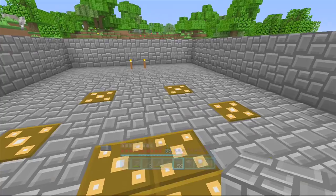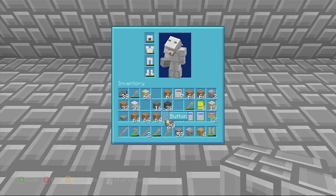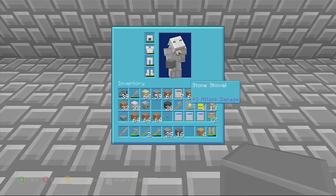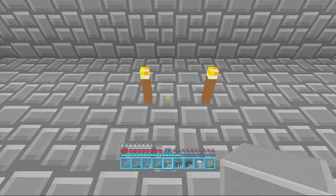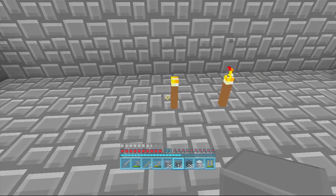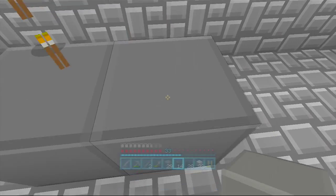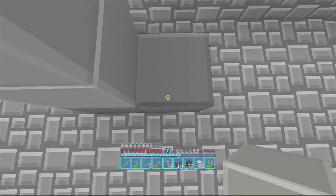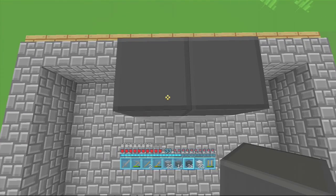With these torches I marked out the middle of the area. Let me just get the wool and then we'll start building. I'm going to go with dark gray for my feet since this is a smaller build than usual — let's go about three blocks up.